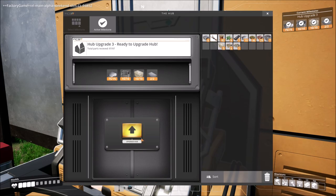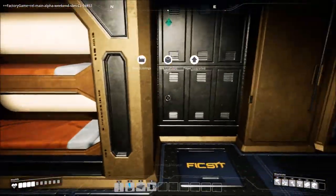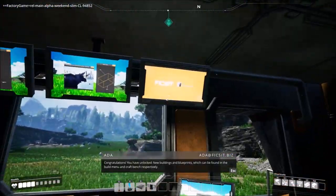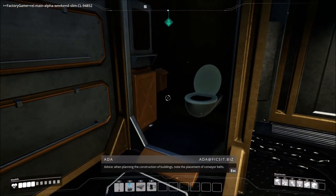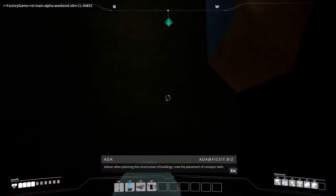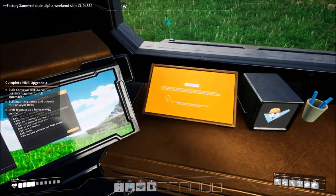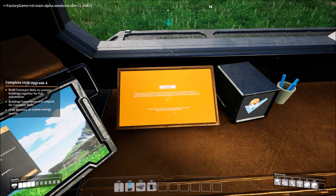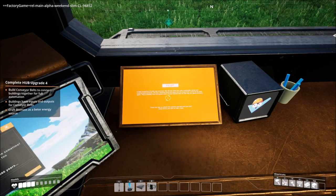We are cooking with fire — going to hub upgrade number three, ready to go, boom! It's starting to look like a house! Congratulations, you have unlocked new buildings and blueprints. Additional power advice: when planning construction of buildings, note the placement of conveyor belts. Caution: overloading the power network guarantees suboptimal performance. Fatal exception — the operating system has crashed spectacularly, all your unsaved work is gone, and it probably corrupted some system files too. Press any key to find out how many hours you lost.